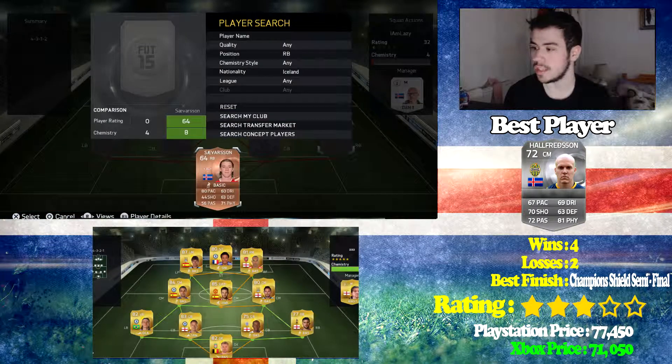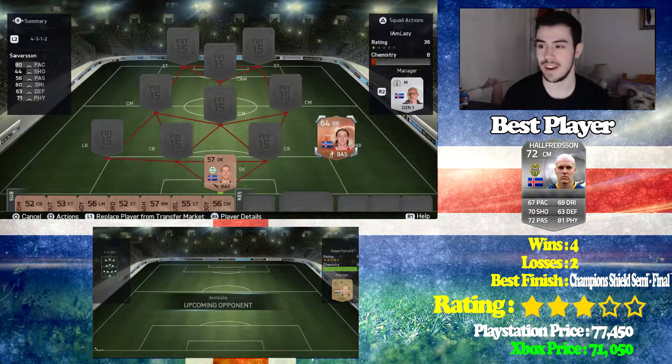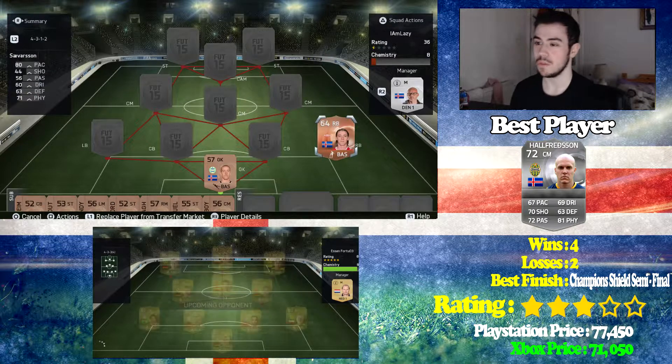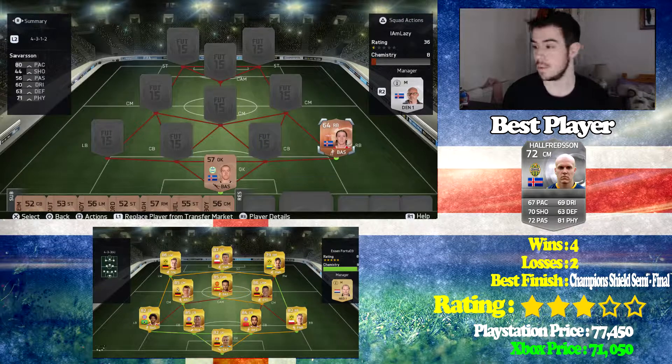For right back we've got — I'll call him Seyvarsson — with 80 pace. You can feel the pace; it was great. He was actually the fastest player I had on the whole team, which says everything. But 44 shooting and 71 physical. He was there for the headers, and his defending was 63. He was alright — good for catching up with certain players.